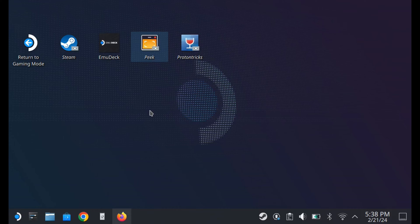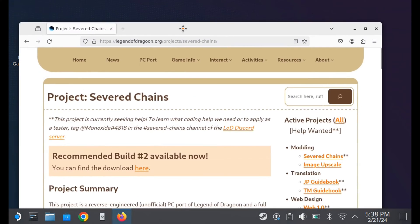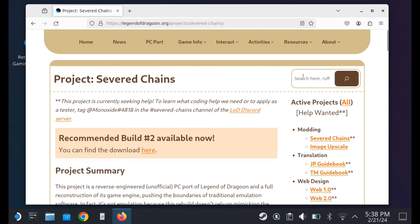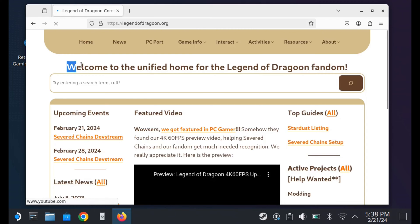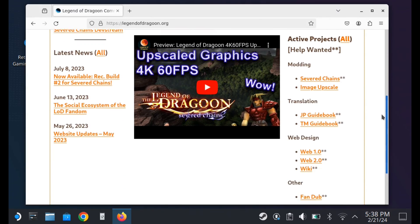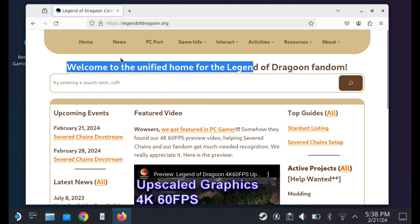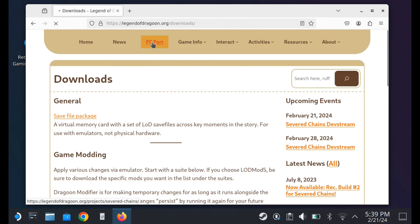Welcome back. You're going to make your way over to desktop mode. If you're not sure how to get to desktop mode, you just want to push the Steam button, then power, and go to desktop. Once you're in desktop mode you're going to want to go to the Severed Chains website — I'll have this in the description below so you can easily get to it — and you're going to go down to PC Port.